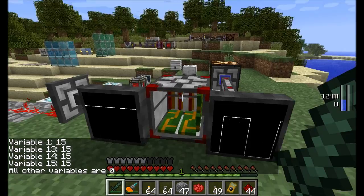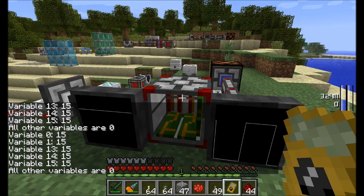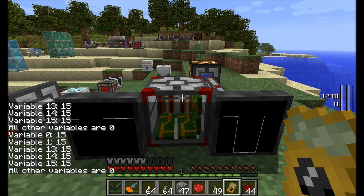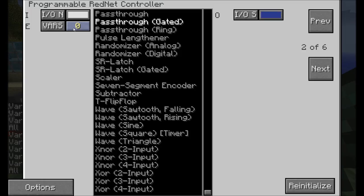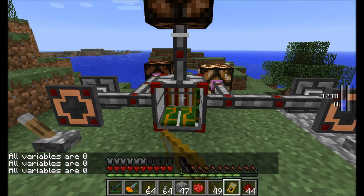You can right-click a PRC with the rednet meter to see what variables are currently stored. When the timer is on, variable zero shows 15; when it's off, variable zero is not listed. This lets you inspect internal variable states to understand what your PRC circuits are doing.